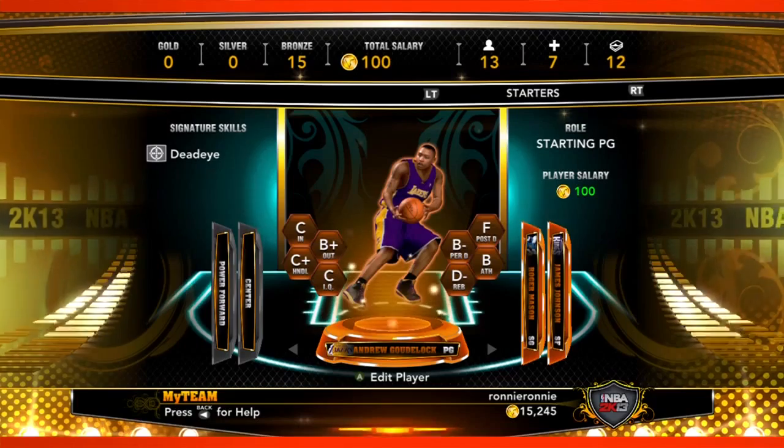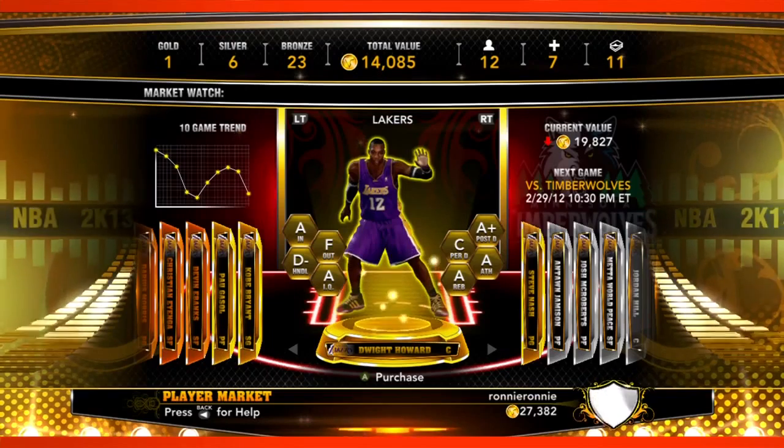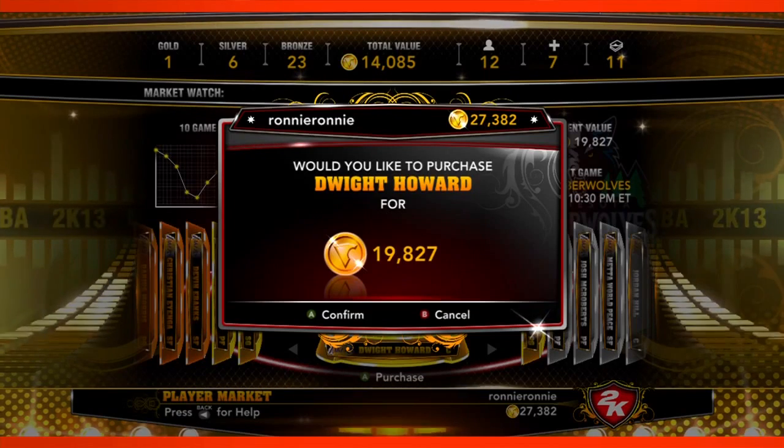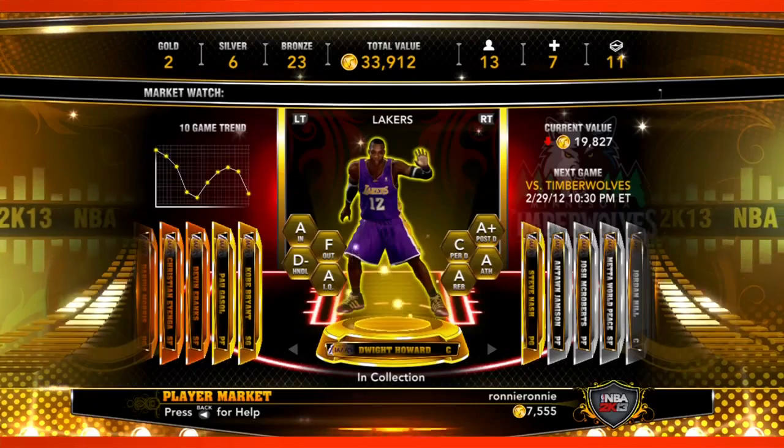Every player in this mode has a salary that you have to pay. A bronze-tiered, very low-rated player is going to be almost free to play with, but it becomes really expensive to pay top-tier players per game. So it's not just about getting the 12 best players in the league and putting them on your team, because the VC cost to play is very expensive. One of the reasons we made this change was to keep teams realistic online — you don't want to see a Kobe, LeBron, Dwight Howard, Dwyane Wade team every single game. This is going to create variety and cause people to strategize on how they build their teams each and every game.